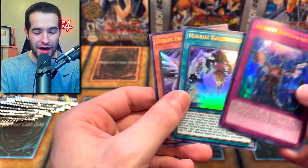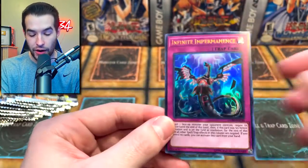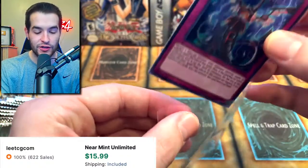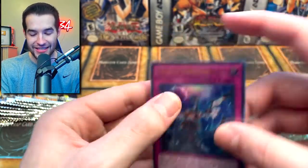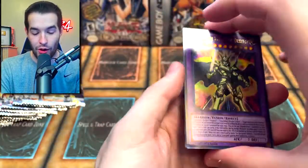Infinite Impermanence out of one pack! Oh my goodness — it's the Ultra Rare, a little warped, but oh my goodness. You can never go wrong with extra Imperms. This card has been good since it came out in Flames of Destruction. This is an opening right now — this card is going to be the most valuable card out of a random thing. That is an insane pull. I can't believe we got an Imperm out of one pack.